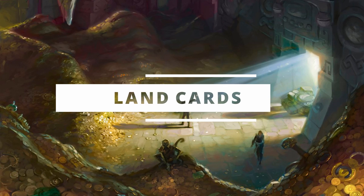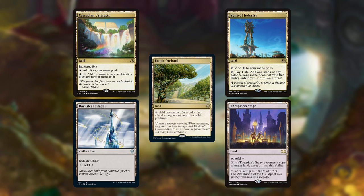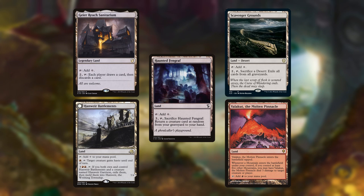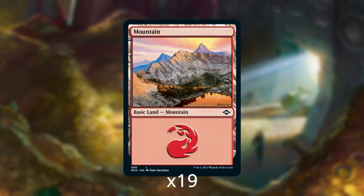On to our land cards. First, we have the indestructible lands Cascading Cataracts and Darksteel Citadel, the first of which can help with casting things that Ragavan exiles. For additional color fixing we have Exotic Orchard, Spire of Industry, and Thespian's Stage. To give added evasion we have Access Tunnel and Rogue's Passage. For finding Scaretiller we have Inventor's Fair — and as a bonus, Scaretiller can actually bring Inventor's Fair back from the graveyard. Additional utility lands include Geier Reach Sanitarium, Hanweir Battlements, Haunted Fengraf, Scavenger Grounds, and our most expensive land, Valakut, the Molten Pinnacle. For ramping we have Myriad Landscape and Terrain Generator. And finally, our basic lands are 19 Mountains.